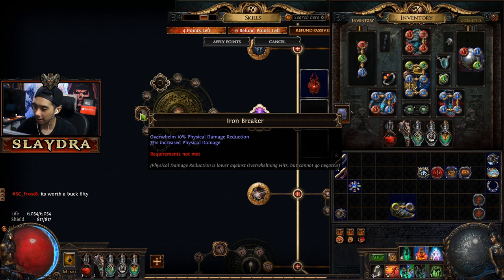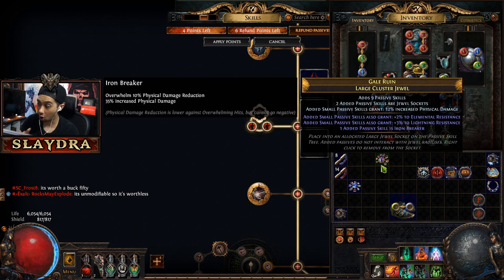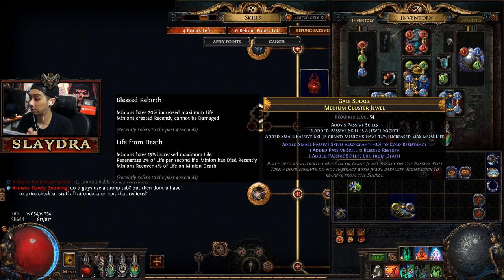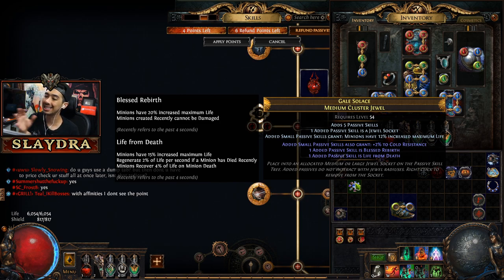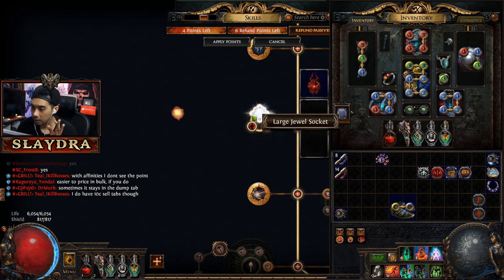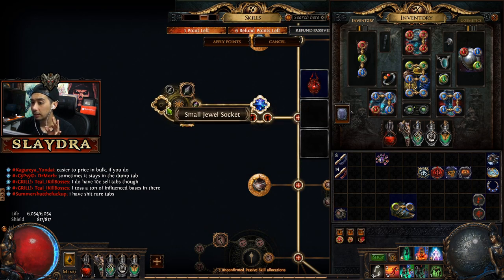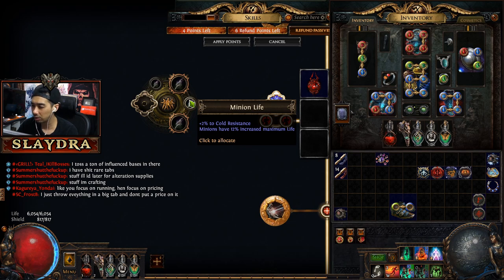I don't really need Iron Breaker since I don't do physical damage — it's basically useless for us. But cluster jewels extend your skill tree with skills that aren't normally there. For our build we want Blessed Rebirth and Life from Death. Pathing will matter — sometimes you have to waste a skill point on a small node to reach what you want. For example, pathing to Blessed Rebirth might cost one extra point through a 12% minion life node we don't really care about.